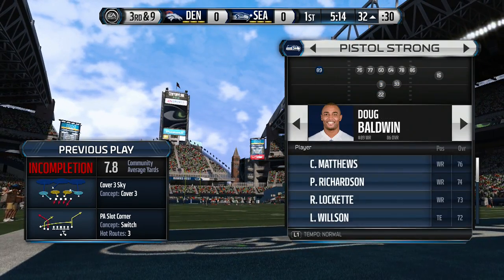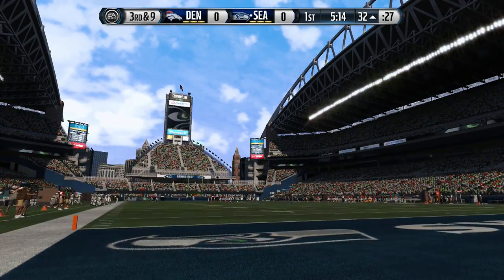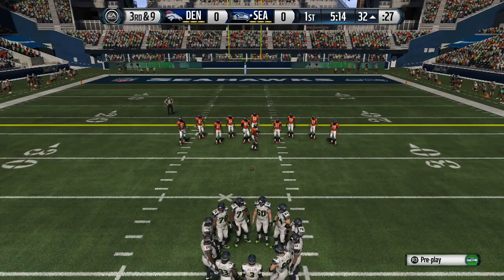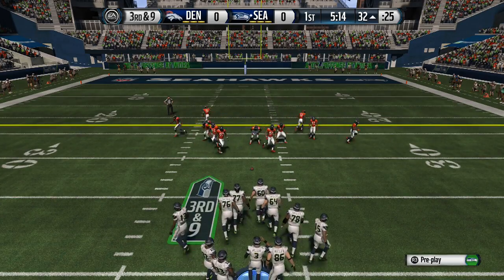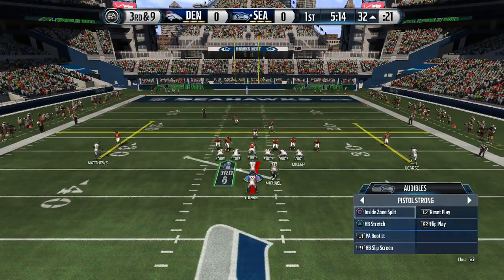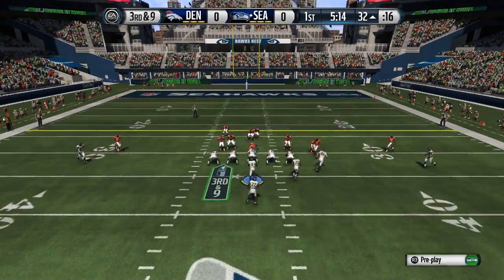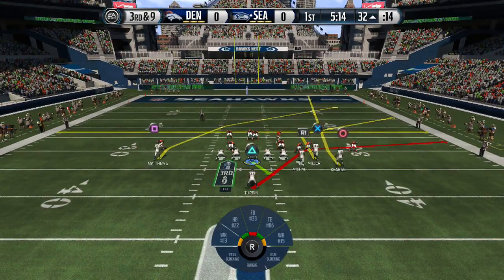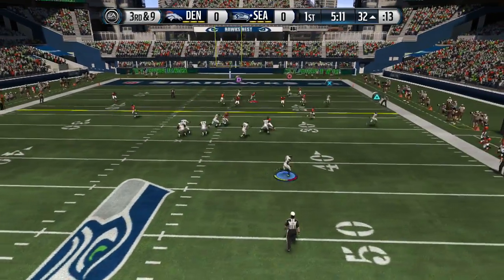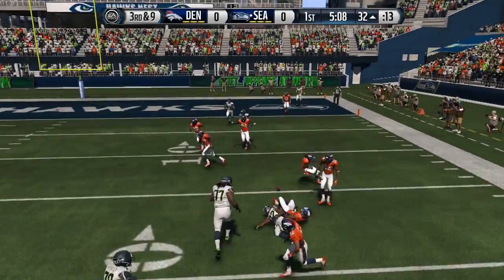Let's mix it up and come on pistol strong, because there's a play action end around scheme I've got — not only from single back bunch but also from strong close, I-formation pro, and bunch base tight end. So you've got three I-form play action end around plays. Pistol strong also has a pretty nice inside zone, probably one of the best in the game, and you could abuse it all day.